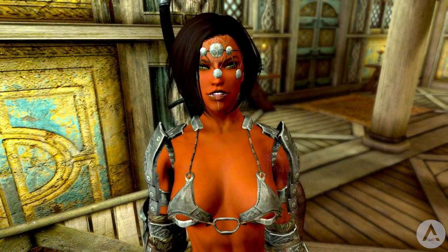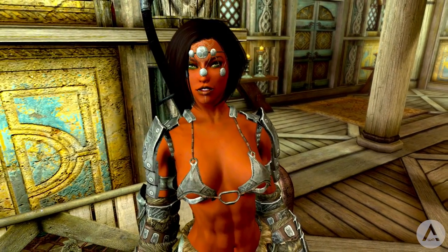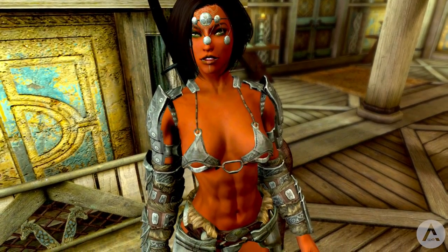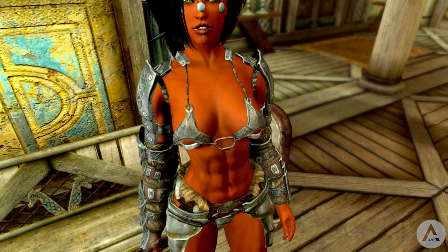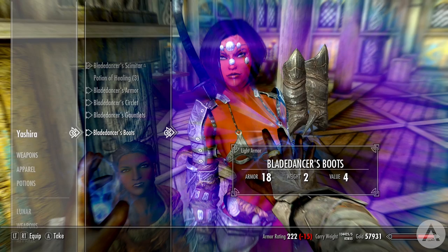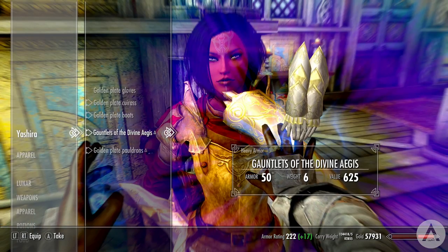To marry her, you need to do two things: start the marriage quest by talking to Maramal as usual — you don't need the Amulet of Mara though — and spend time with Yashira, talking to her once in a while. If she has interest in you, you won't miss it. She comes with over 300 lines of unique dialogue, so it's kind of cool that she doesn't say everything from the start — the more you get to know her, the more dialogue she will have.